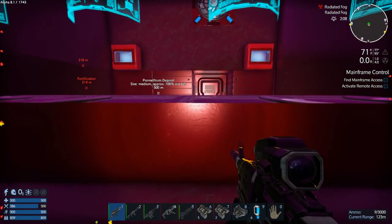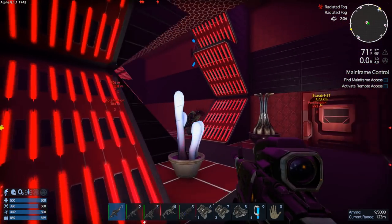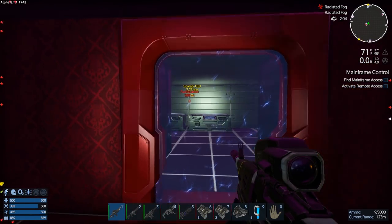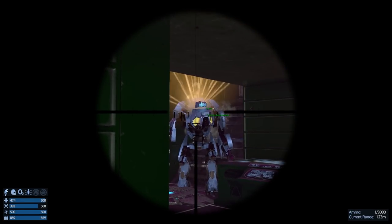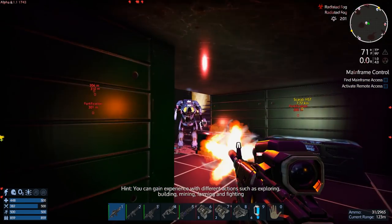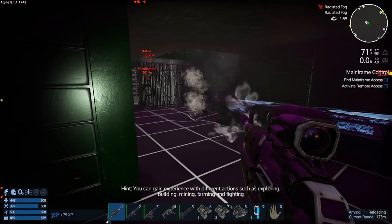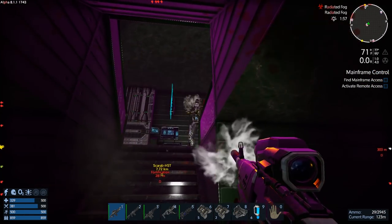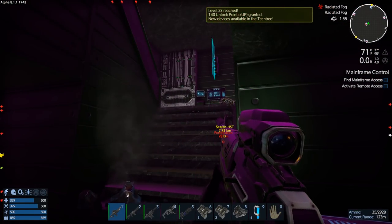We've got some minigun drones up top, so I hope the thing's okay. We'll see. That's a ventilator, so let's come through here. So you were just gonna stay there and wait for me to come back, huh? So be it — I will come back. We just killed the spawner, so that's nice. I always want to destroy those spawners. If you kill the guys and you don't destroy the spawners, you're not really doing yourself any favors. You gotta get those spawners.